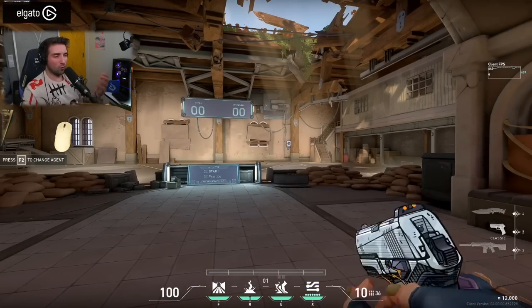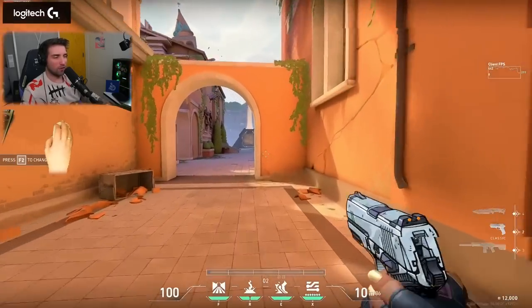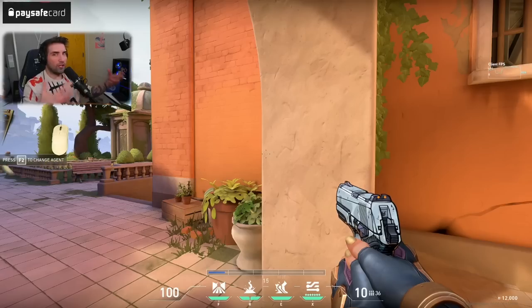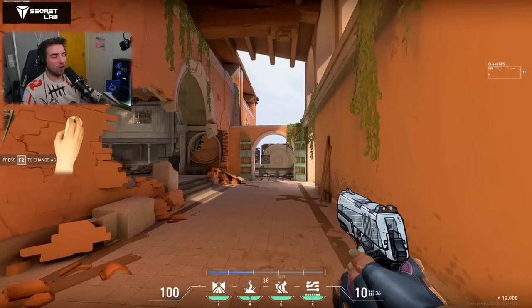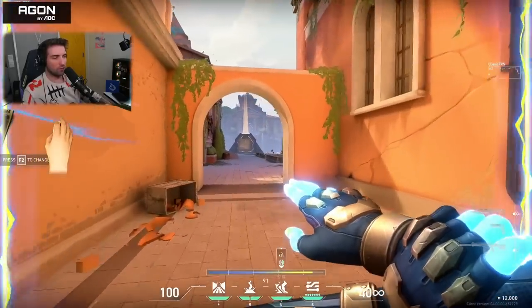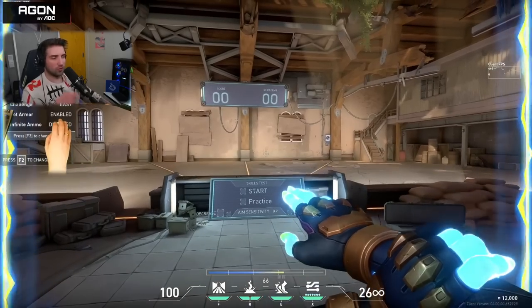If you've already used your sprint and slide before activating the ult, pressing the ult button recharges your slide — you don't need two kills. So you can effectively use two slides in the same round even if you didn't kill anyone, which makes a massive difference. During the ult you normally get one slide, but if you get two kills during it, you get another slide — absolutely insane.